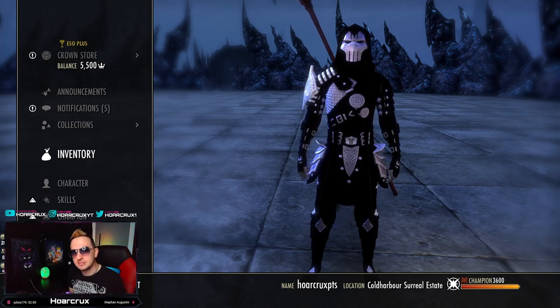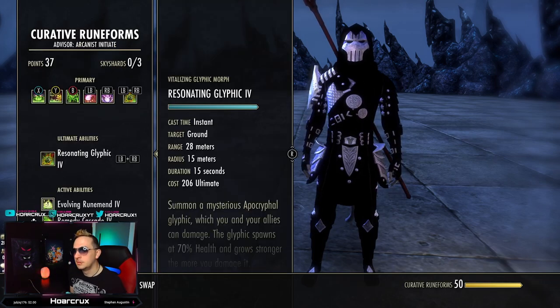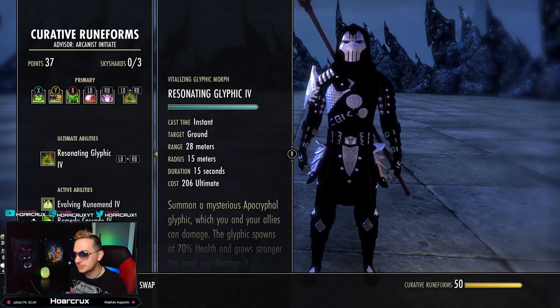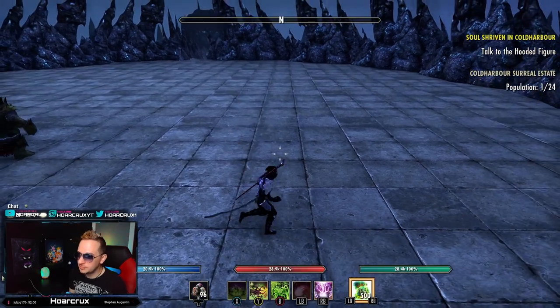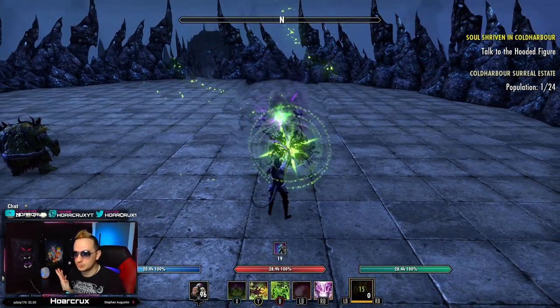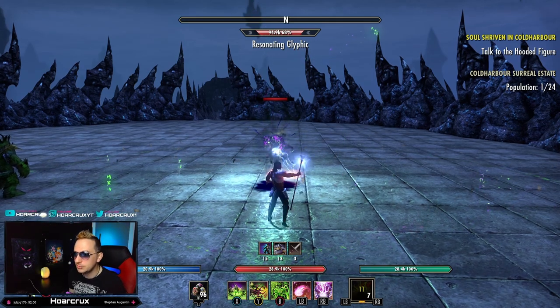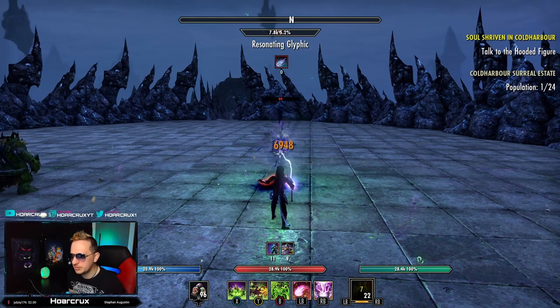All of the passives and builds that work in PvE will work on this monster. Let me direct your attention to Resonating Glyphic. This is a little jewel in the kit. If you guys are unfamiliar with what it does, it summons this Rubik's Cube in front of you, and you can essentially attack it. When you attack it, you do get an amalgamation of healing and a little bit of weapon and spell damage.